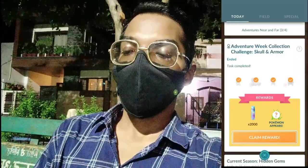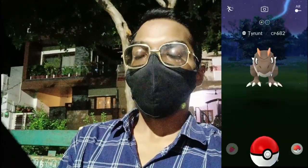Moving further and claiming our third collection challenge, Cover and Plume — special research completed, we got 2,000 Stardust and a mysterious Pokémon — it's Amaura again. Research rewards are featuring Amaura and Tyrunt, the new Shiny-debuting Pokémon, to give you higher chances of catching them. The very last collection challenge is Skull and Armor — special research completed, we get 2,000 Stardust and a mysterious Pokémon: it's Tyrunt. So two Amaura and two Tyrunt from completing the collection challenges. Be sure to complete these before August 2nd at 8 PM local time, as it's a time-based collection challenge.